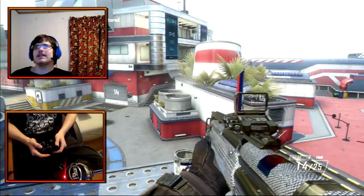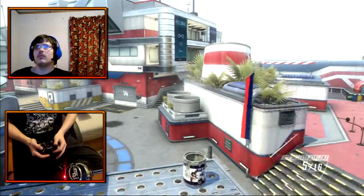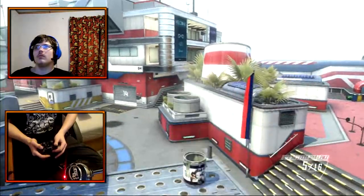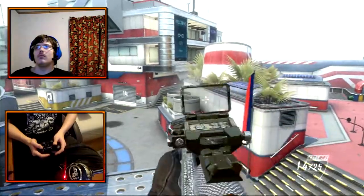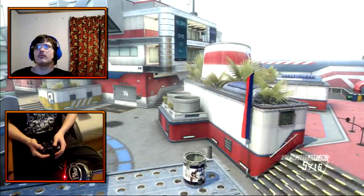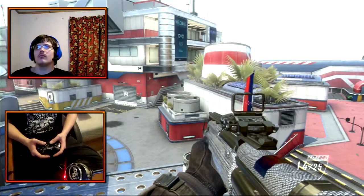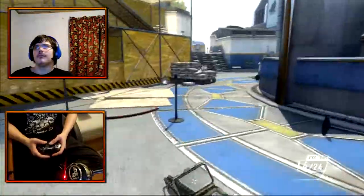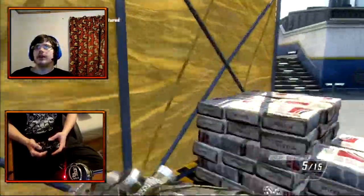Now, how you insta-swap when you're doing this — it's actually pretty simple. You hit triangle out to a triangle like you normally do. If I can get it to actually insta-swap. Yeah, and now I can't insta-swap. But yeah, that's how you insta-swap.